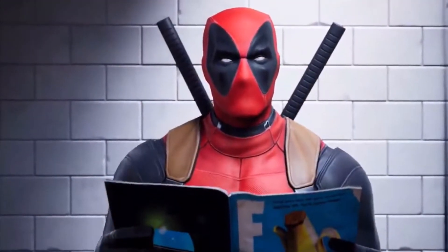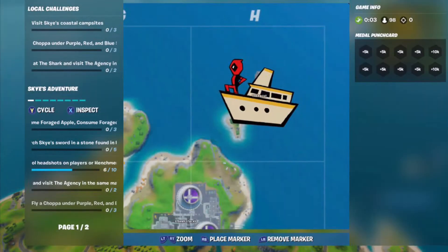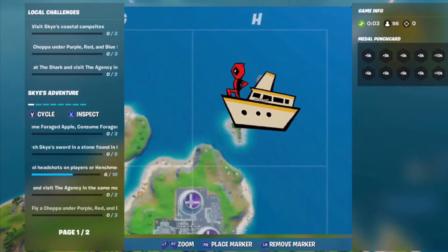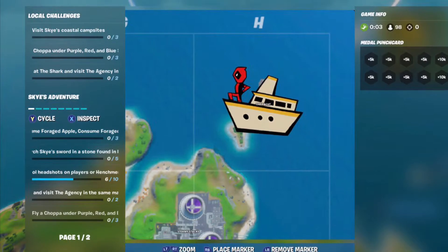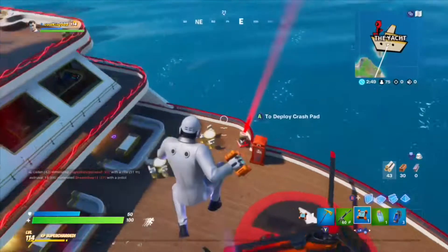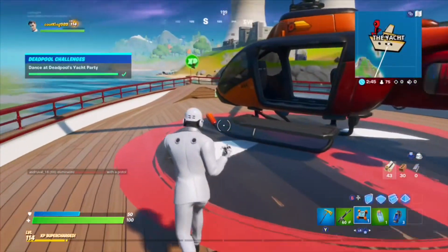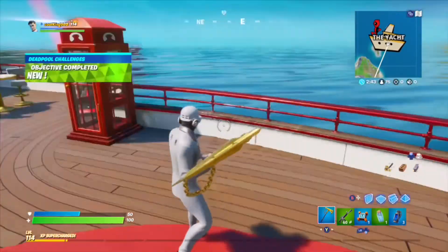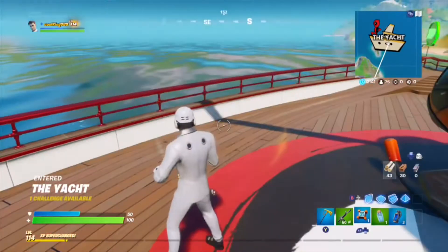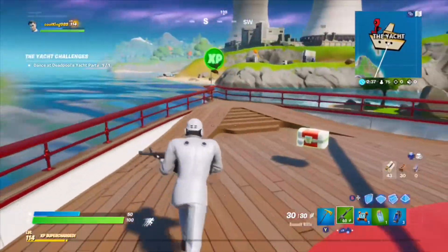As many of us know, the Yacht is currently on a new location that was recently added. It's currently a bit of a party boat, you could say. Warning: Deadpool will shoot you, and so will all his guards. It's got some Deadpool insignia, and there's XP up front if you haven't gotten that yet. It didn't always belong to Deadpool, though.